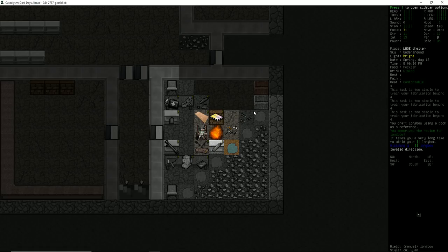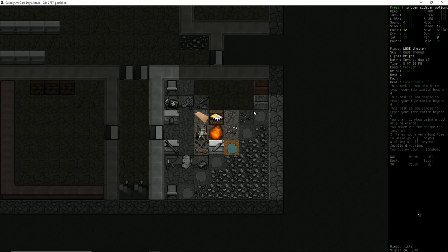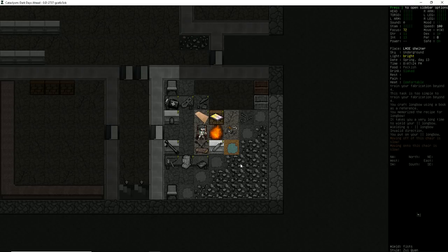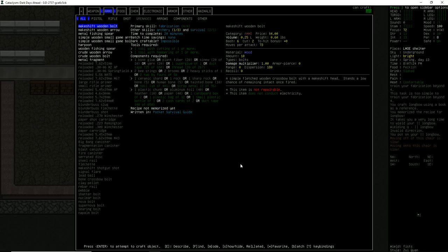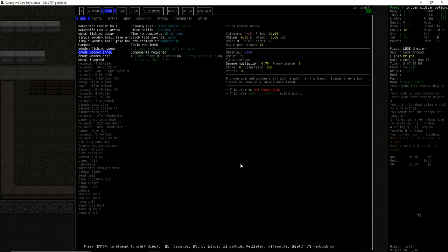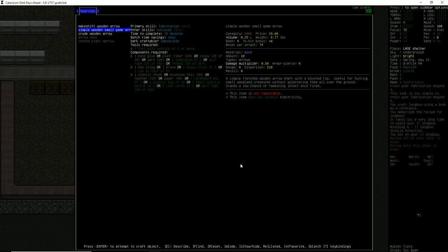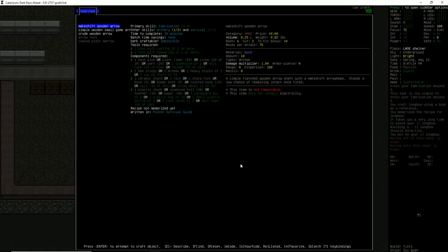We've wielded the longbow. I think I can even wear it — sure enough, we can wear the longbow. I've got a quiver that we already picked up from one of the houses, and it looks like it can hold 60 ammunition. Let's go back into the crafting menu, into ammo — looking at arrows, we have crude wooden arrow, small game arrow, and a makeshift wooden arrow.